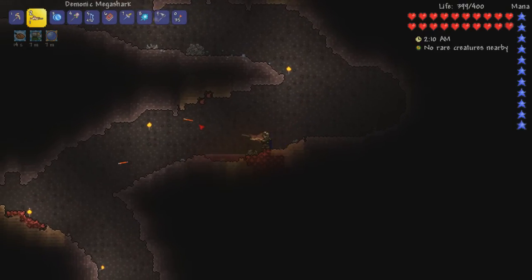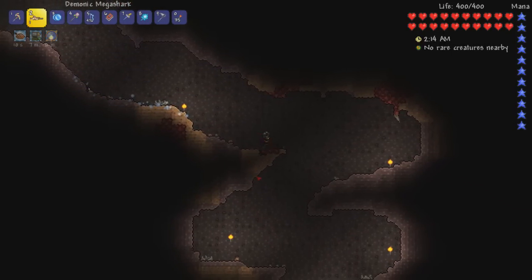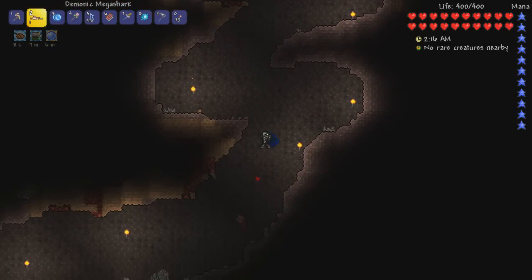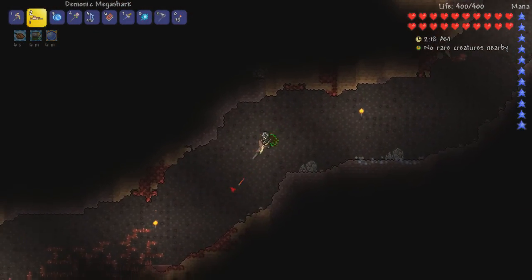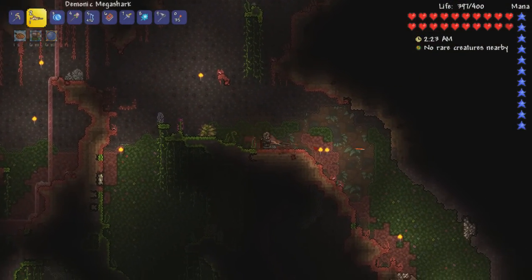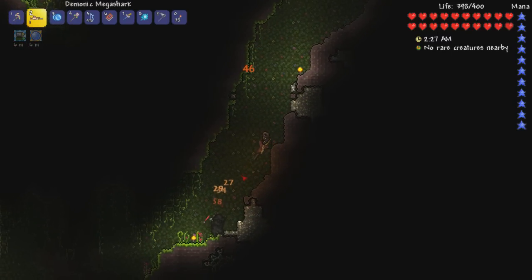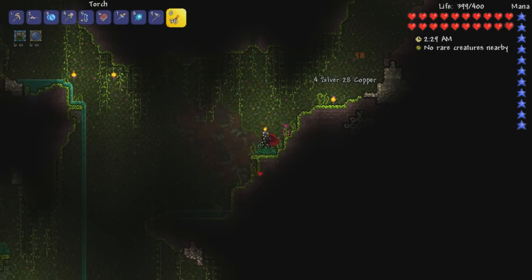I'm worried everybody's going to start talking about how the crimson is spreading into the jungle. No — this crimson was here already. I just dug through the bottom of it to get to the jungle because I do things in a weird way. If anything it looks like the jungle's eaten into the crimson, but I don't think it works that way.